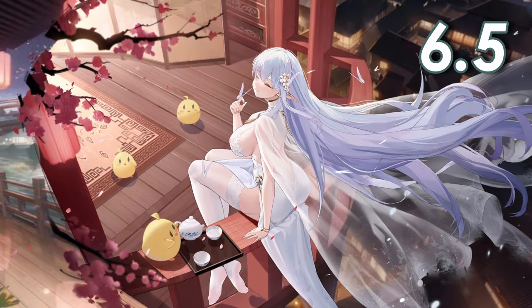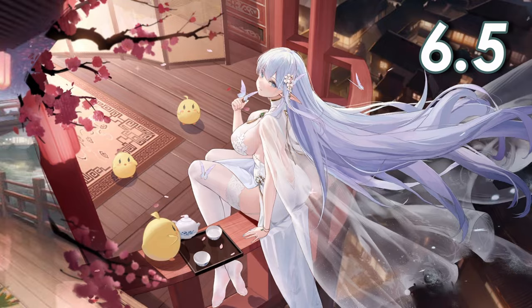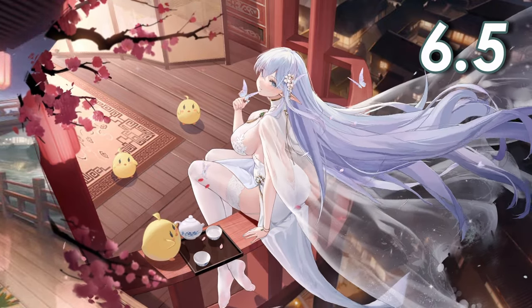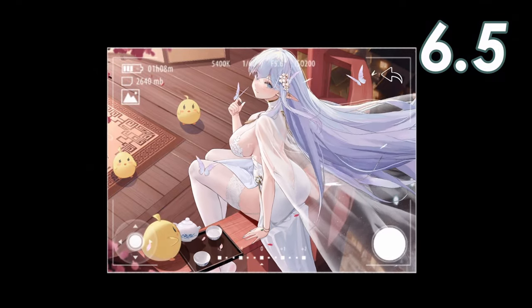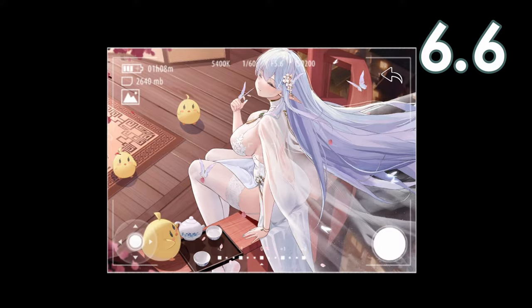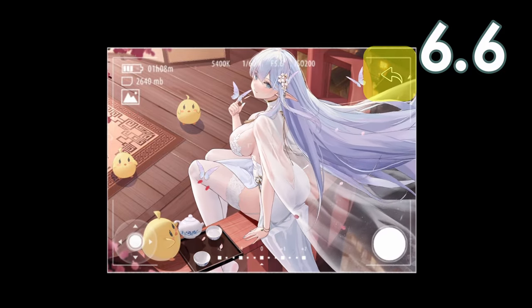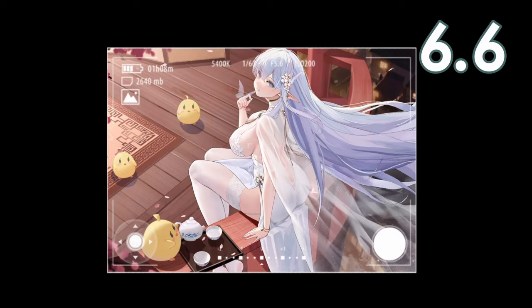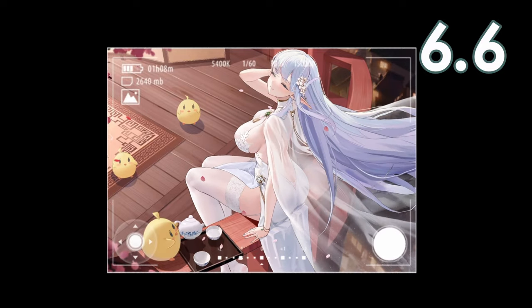To bring back the camera interface, find the glimmering spot again and tap on it. Even if you've tampered with the position of Albion via the in-skin interactions, the camera toggle is stationary. To exit out of the state she is in, a back button will appear in the camera interface — tapping that will turn Albion back to normal and reset the camera position to standard.